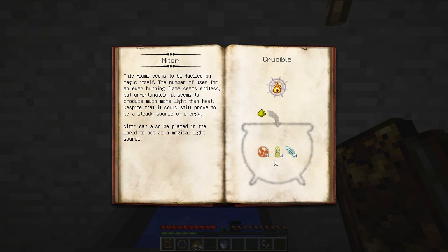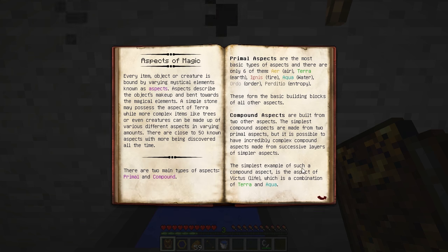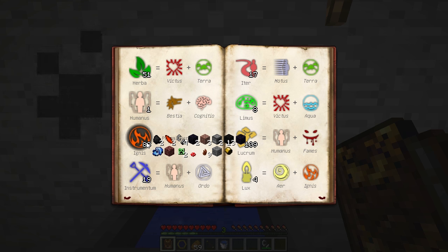We need to get aspects in the Crucible. To do that, we break down items that have those aspects in a bubbling Crucible, and then throw in a catalyst — in this case, glowstone dust. So we need to find items that have Ignis, Lux, and Potentia. On the Basic Information tab, in Aspects of Magic, if you hover over an aspect like Ignis, you'll see what items you've scanned that have those aspects inside it.